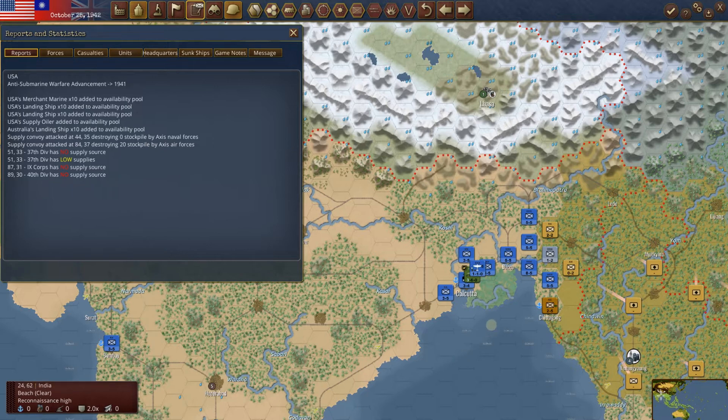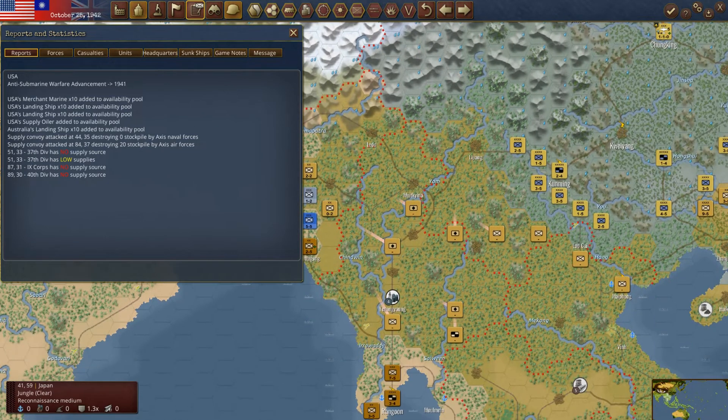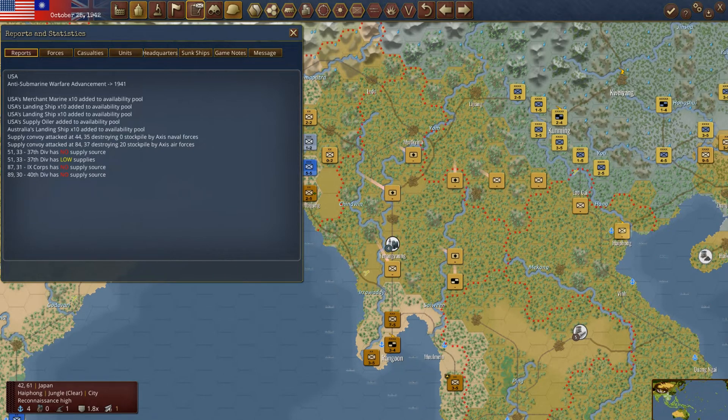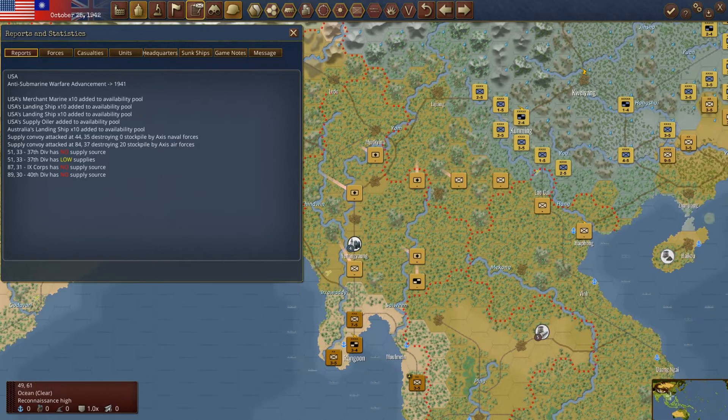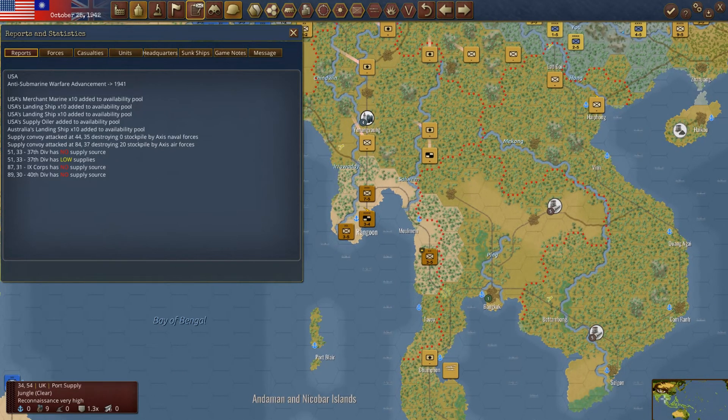I hover over Calcutta, looking at the situation here. I do have enemy movements on, so we can kind of see where he's headed. It looks like he's come back here to Haifong, which is a port supply. He had to try to get his units back in supply.